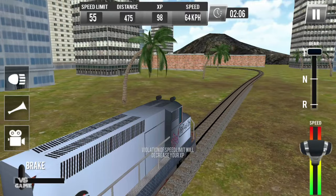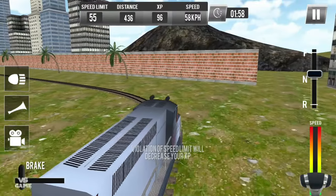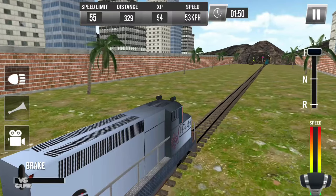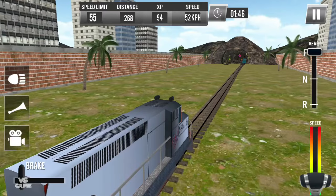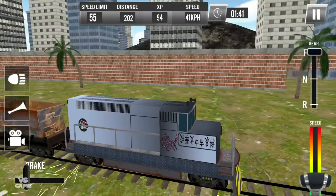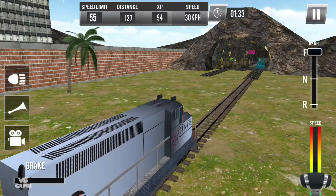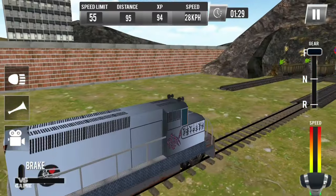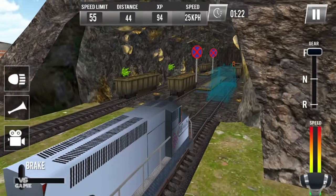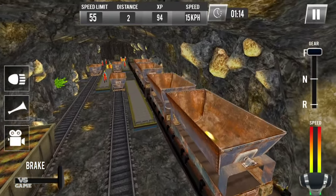Speed limit is 55 and I have 64, so let's slow down a little bit. I'm gonna leave it in neutral — forward, we are nearly there. Now we're gonna reach the mine, or whatever that is, and we'll see. That doesn't look like a safe brake. We are nearly there, I'm not rushing — I still have one minute and 20 seconds to finish. Hard on brakes — brakes done, perfect, now upload it.